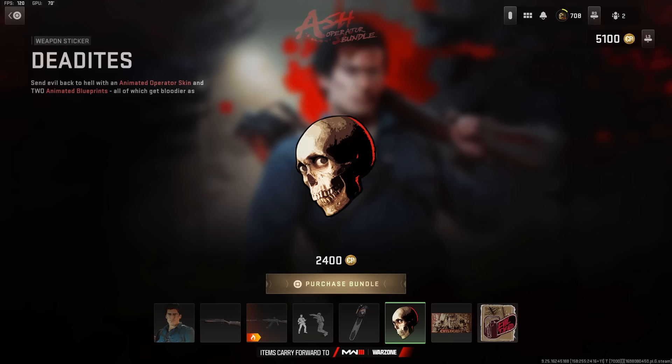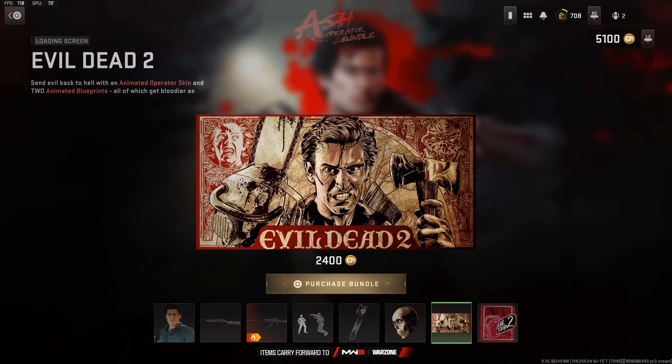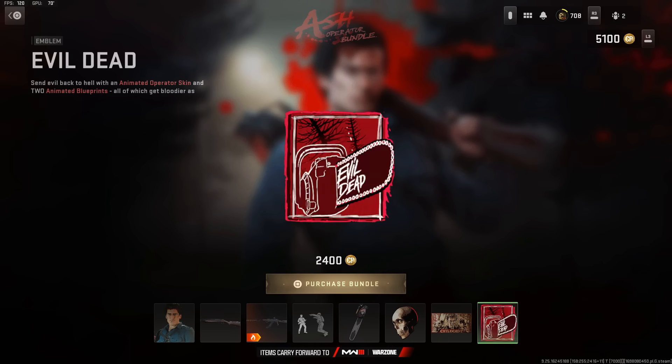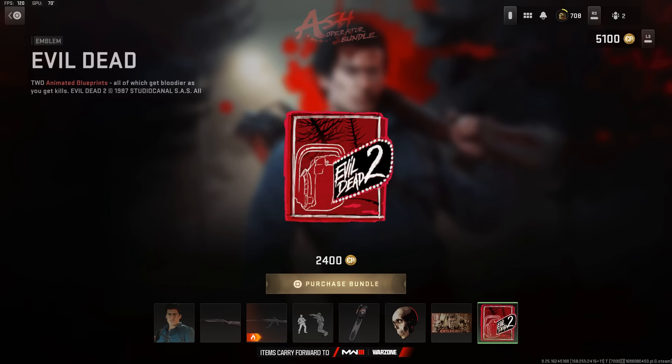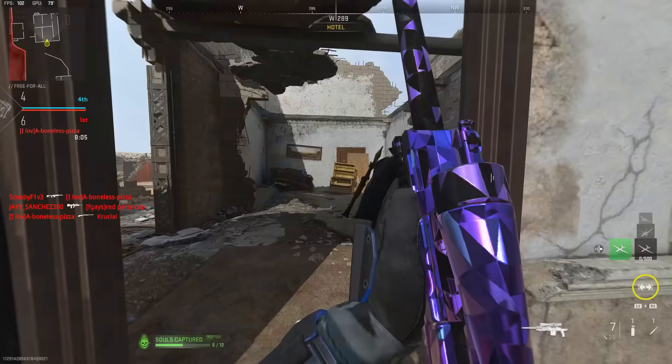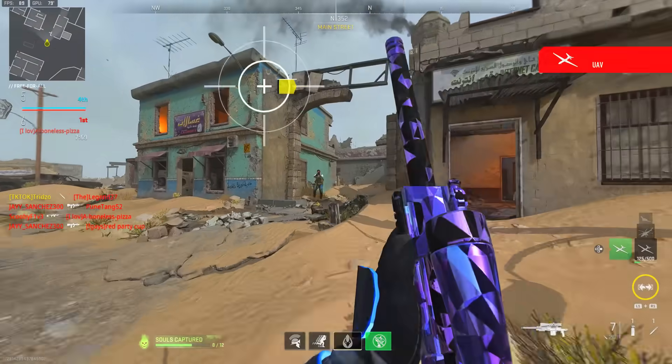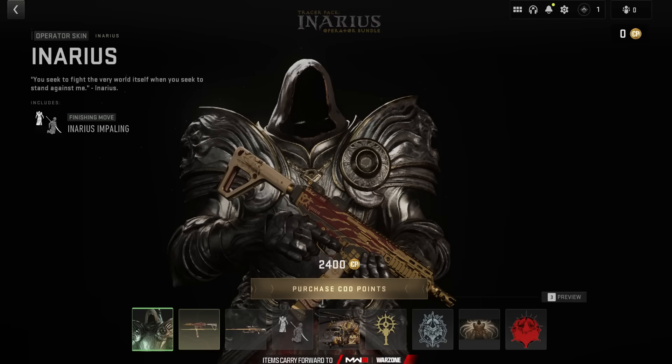The bundle also includes a weapon charm called the Chainsaw, the Dead Eyes weapon sticker, the Evil Dead 2 loading screen, and an Evil Dead emblem. Just a disclaimer — this bundle doesn't have any tracer effects or death animation effects when you use the weapons.